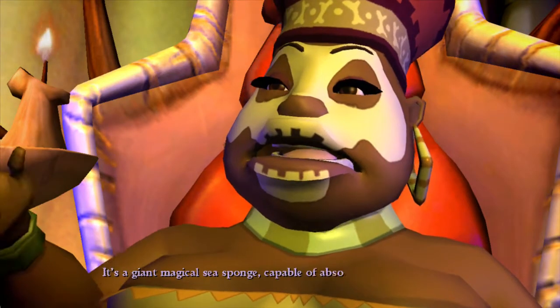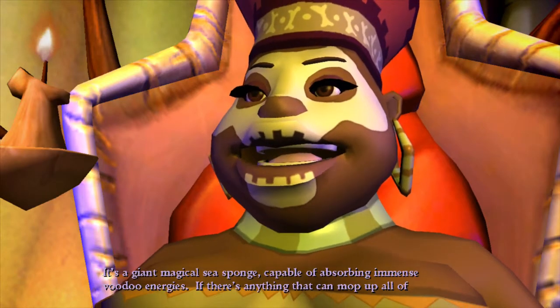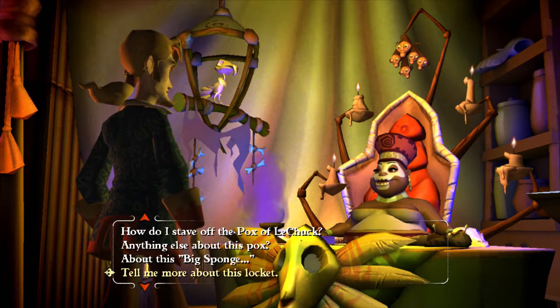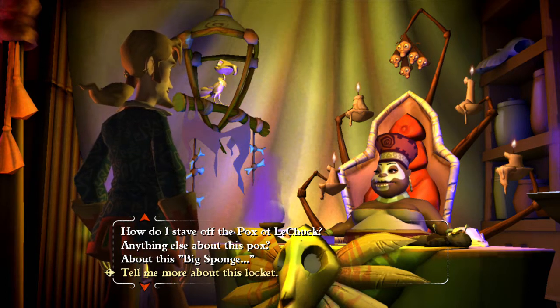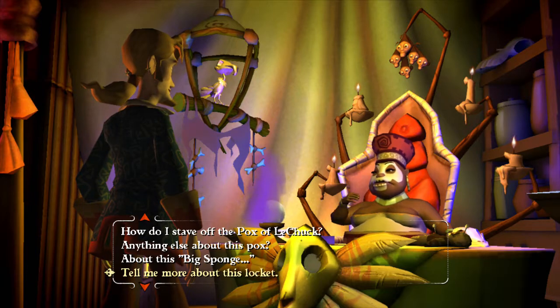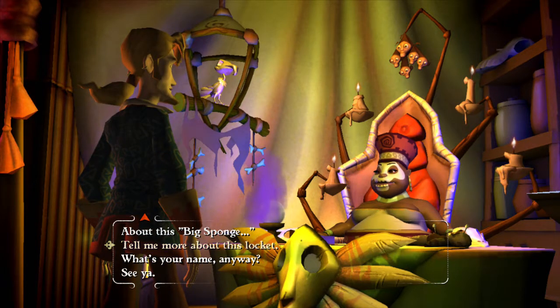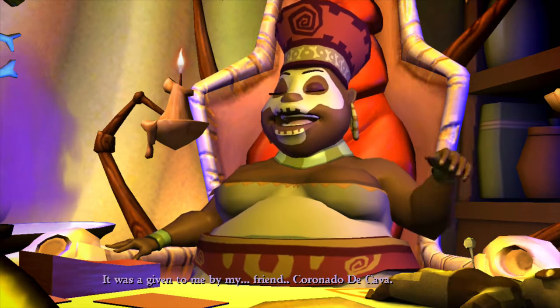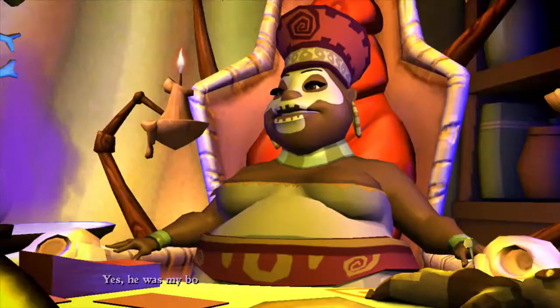Assuming I do go looking for La Esponja Grande after I get off this island - what else can you tell me? It's a giant magical sea sponge capable of absorbing immense voodoo energies. If there's anything that can mop up all of LeChuck's evil mojo, it's the sponge! I wonder - in Escape from Monkey Island when we had to get out of the bank vault after Peg Nose framed us, we had to use bits of sponge. I wonder if that was part of La Esponja Grande.